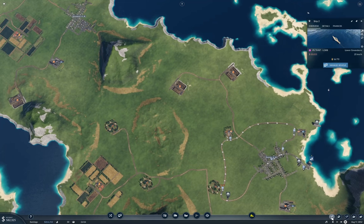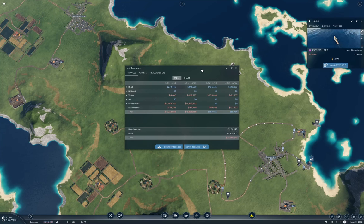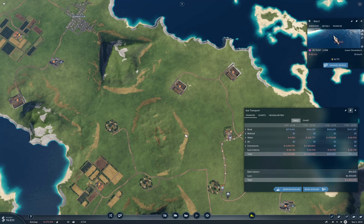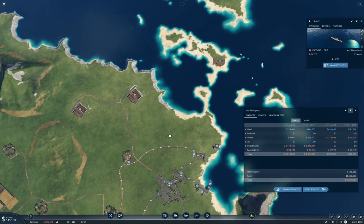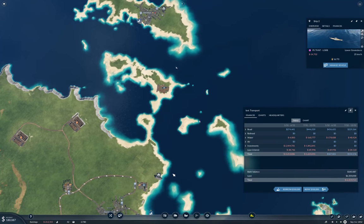Let's check in on these lines. The one we just set up is making money as well. That's kind of why I set those ones up — to give us an income base. Now if time is passing and I'm not building anything, I'm going to pay back bits of the loan. There's enough income coming in that it's worth doing that. The route the ships are taking looks fairly optimal.